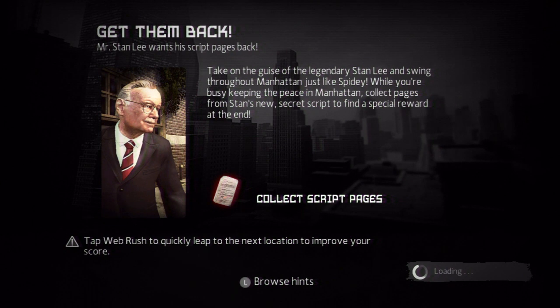This actually looks interesting. Mr. Stan Lee wants his script pages back. Take on the guise of the legendary Stan Lee and swing through Manhattan just like Spidey. While you're busy keeping the peace in Manhattan, collect pages from Stan's new secret script to find a special reward at the end.